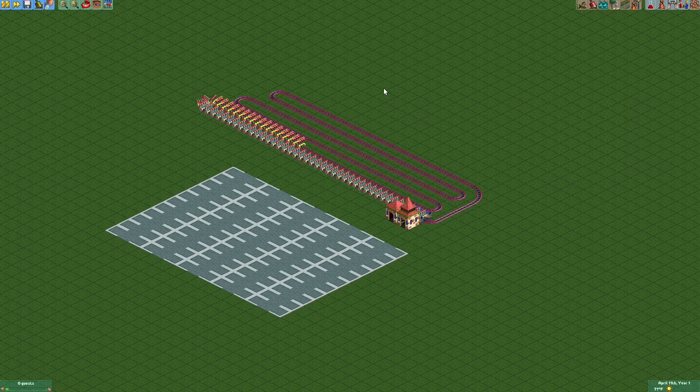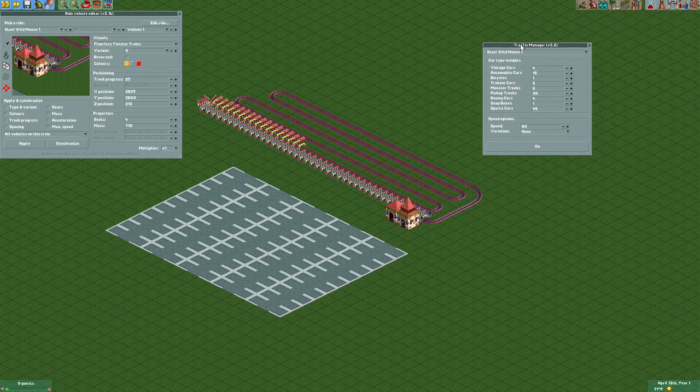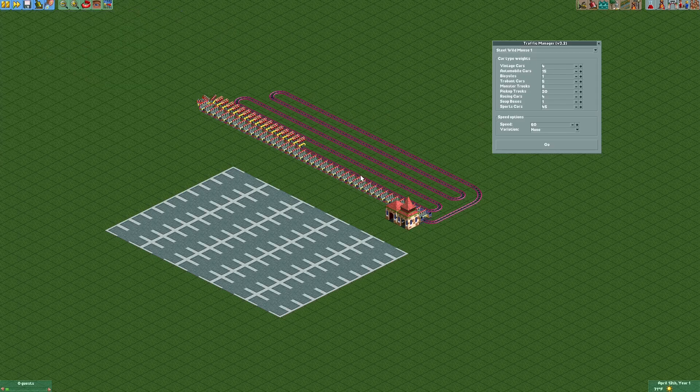Now we're going to need to get our plugins out — two plugins for this, with links to both in the description below. One is the ride vehicle editor by Bassi, and the other is the traffic manager made by me. The traffic manager isn't strictly necessary, but it's going to save you a lot of time changing all these vehicles by hand. What it does is randomize the appearance and color of all the cars on this ride.